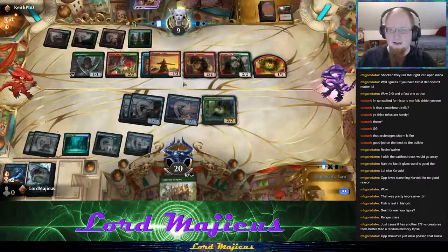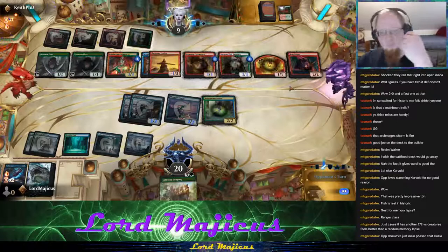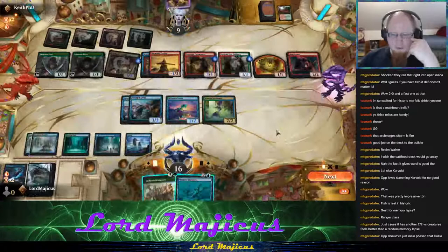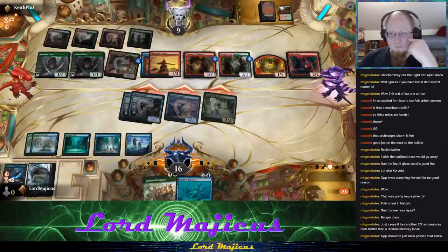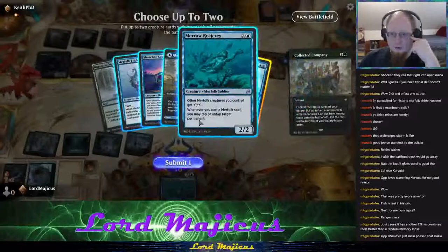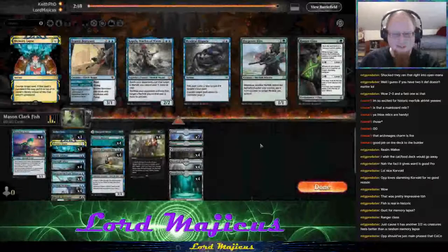That's a pretty impressive board and they can still play some stuff. I think what we have to do is just attack with everything and Collected Company and hope for the best — hope they make some really poor blocks. We're banking on hitting two lords off Company. That'll work — now they're just dying.